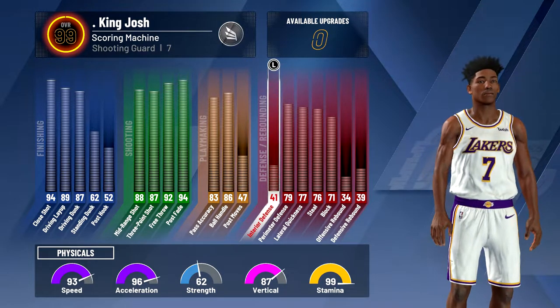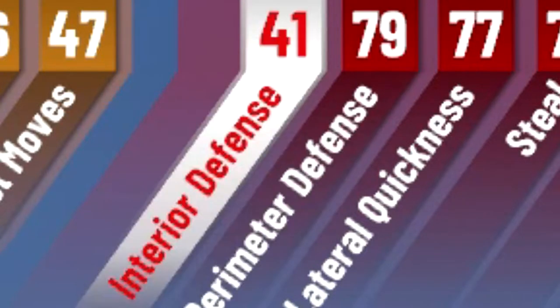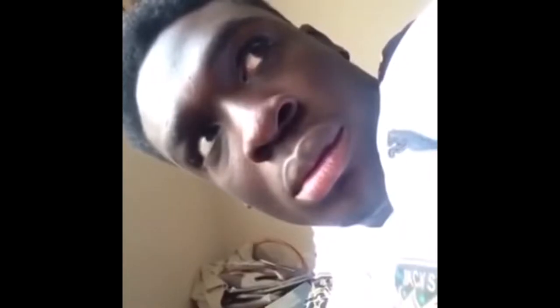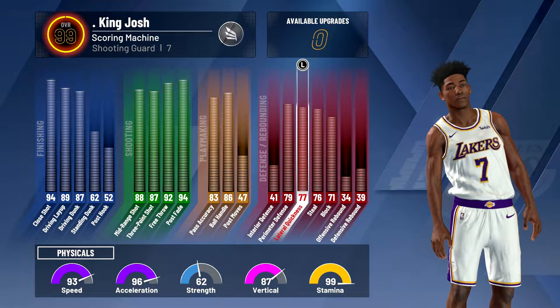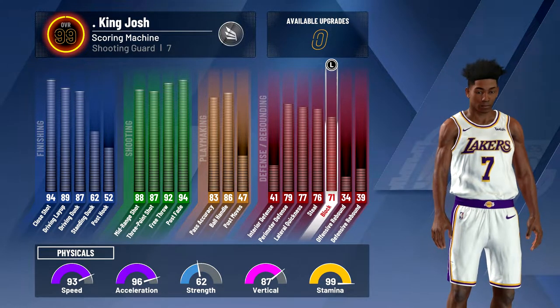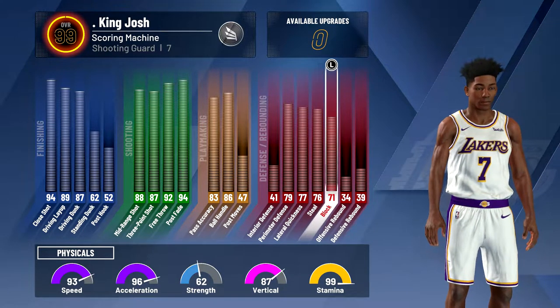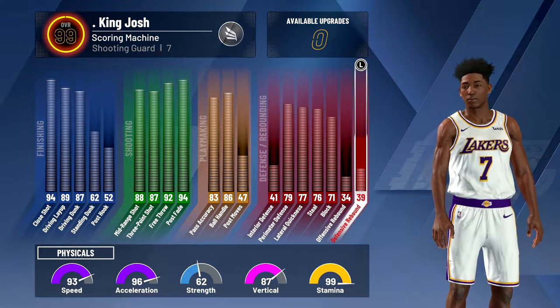Now going into defense, I have 81 interior defense, 79 perimeter defense, 77 lateral quickness, 76 steal, and 71 block — which is pretty good because when I jump to try to contest shots like layups, I actually get blocks every once in a while. And then my rebounding, as you can see, isn't that high: 34 offensive and 39 defensive rebound.